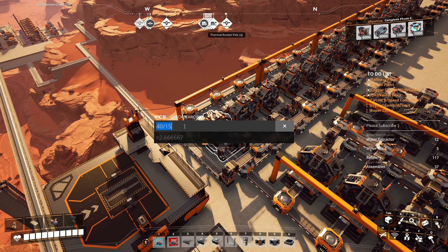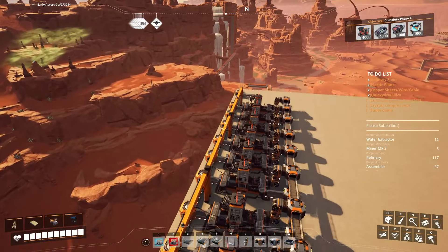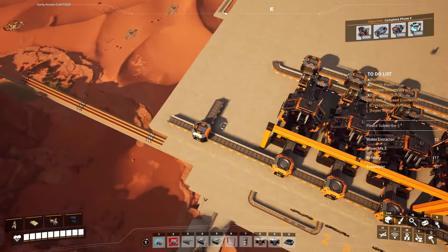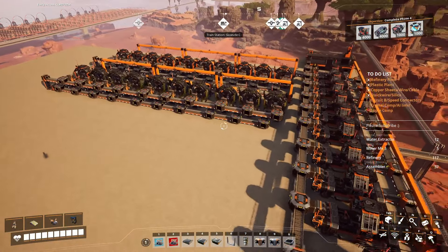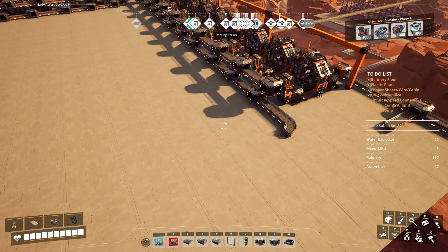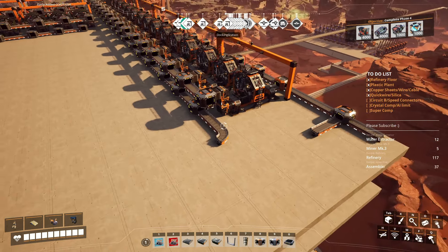You want to make sure you downclock all of these to 2.667 per minute — or you can use 40 divided by 15. I need 40 computers total. You could have it split into two perfect lines differently, but I'm merging them all and then splitting, which is redundant but saves me space since I put it so tight to the back end. This will be a line of 20 and a line of 20. The circuit board extra output is going to manufacturers making high speed connectors — that needs quick wire, cable, and circuit boards.